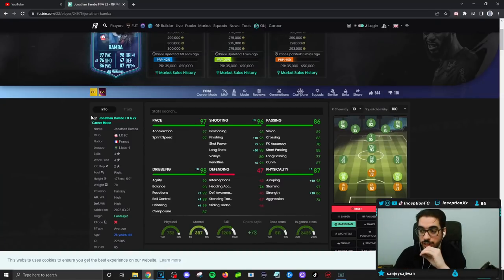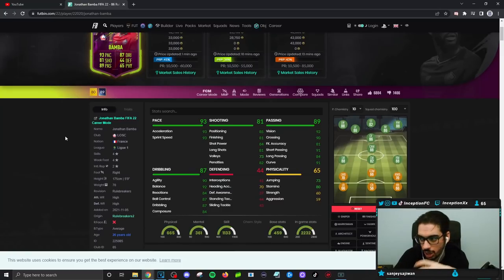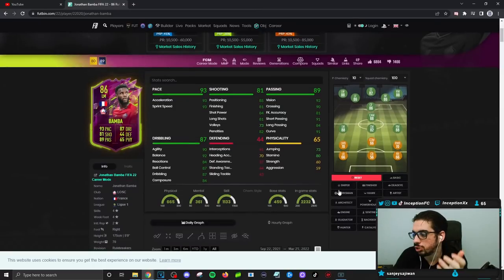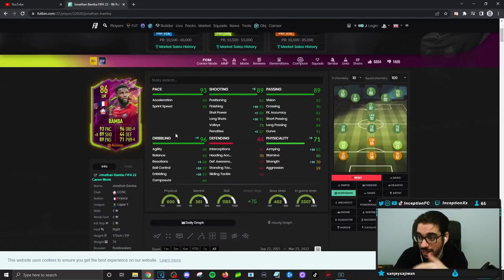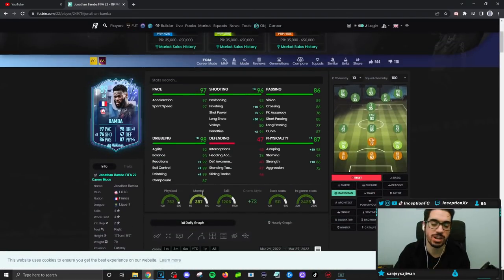This card is significantly better because I remember trying the previous card and the biggest reason to use it at the time was genuinely because of the links. But when you gave that card the marksman chemistry style, he was lacking in certain areas. The base card stats were very noticeable — the pace for the meta of the game was low. Fullbacks nowadays usually have close to 99 acceleration and 99 sprint speed, so you need players equal to that pace, especially if your attacker has the momentum first. That's why the previous card was a problem. But now that this card has the right base card stats, I think he is very, very solid.